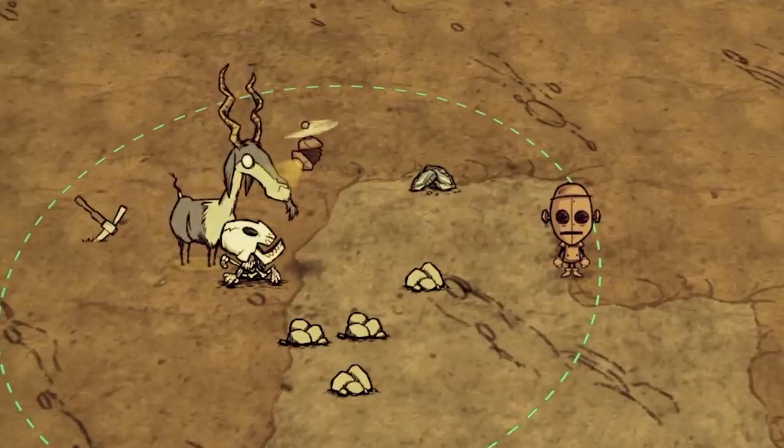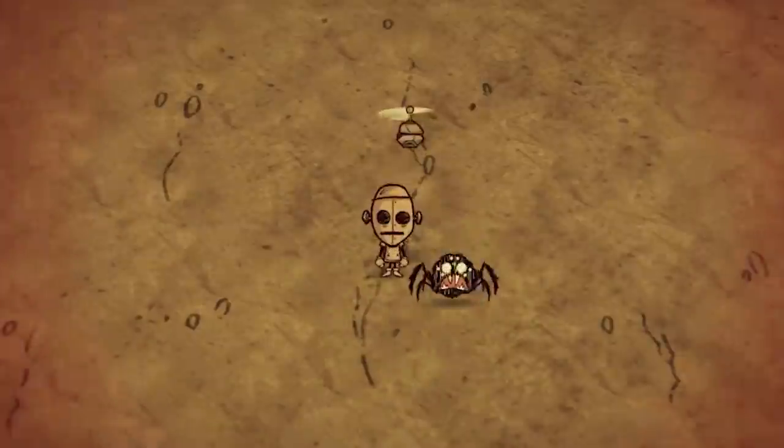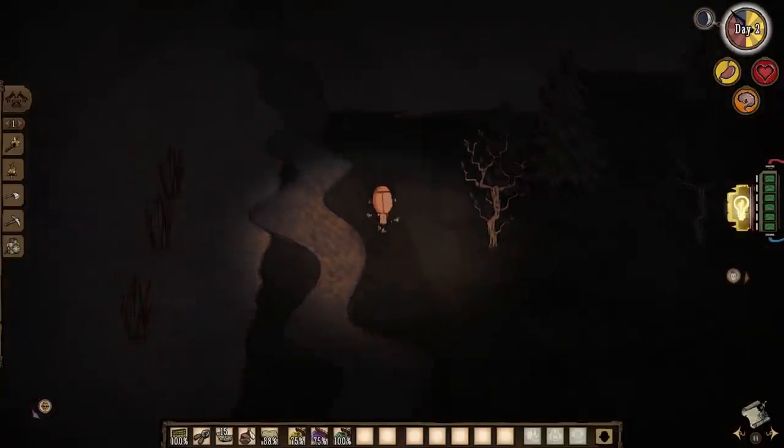Scanning Volt Goats gives you the Electrification Circuit, which deals a solid amount of damage to things that hit you — it's enough to kill a spider in 3 hits. Scanning Morums gives you night vision, and scanning those light bugs from the Lunar Grotto makes you a walking light bulb.